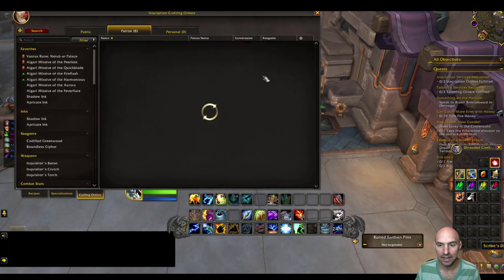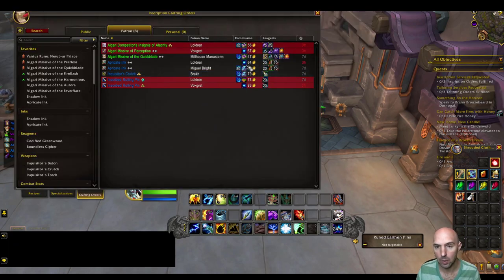As of right now, if you are behind, they do have these new flickers that you can do to get extra inscription knowledge, tailoring, fishing — whatever that profession is. If you are behind, they want to catch people up.